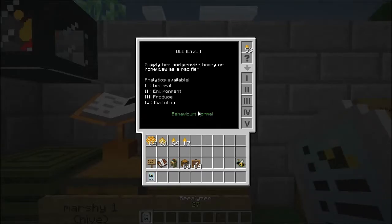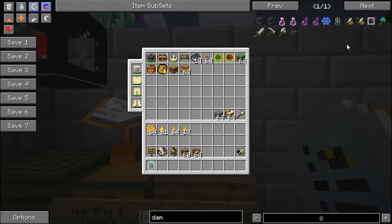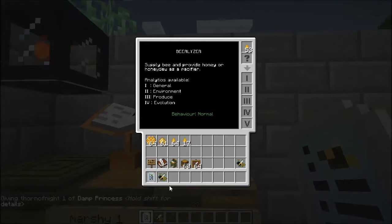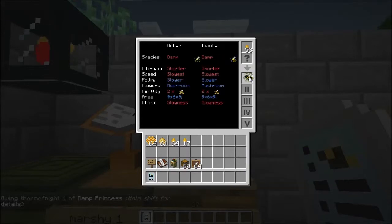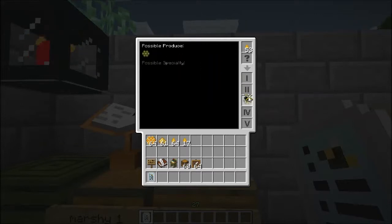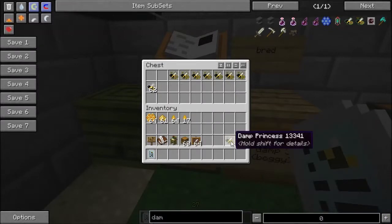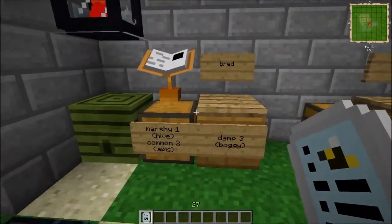Now let's see here, I need to get a damp princess so you can see a side-by-side. As you can see, the active traits are a little bit different, as well as most of the inactive traits, and even some of those are changed for the inactive. The output even has a little bit of difference, because it was bred from a common bee — the common attributes gave it some regular honeycomb for the output. And that is something you're going to have to keep in mind: if your line isn't overly stable, you can get some other attributes and outputs from other bees. I'll leave these here in this chest so that if you wish to download this map, you can take a look at them yourself.